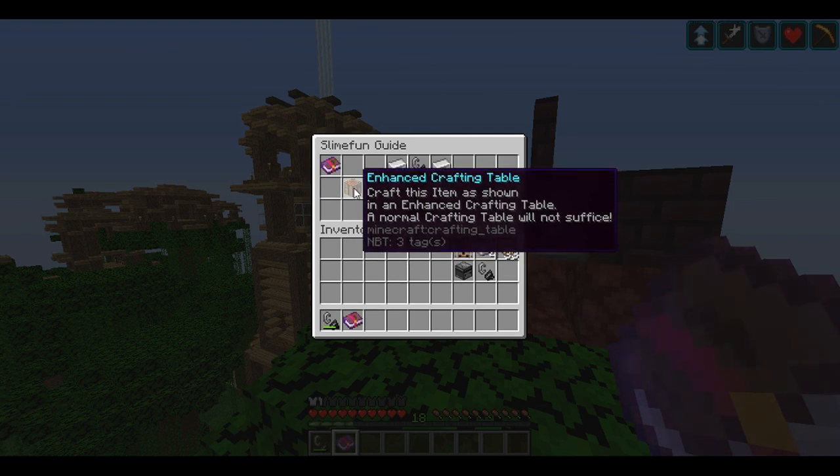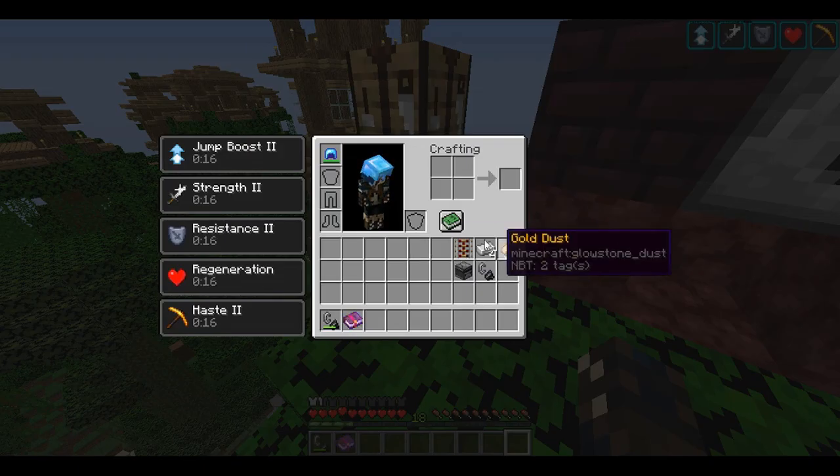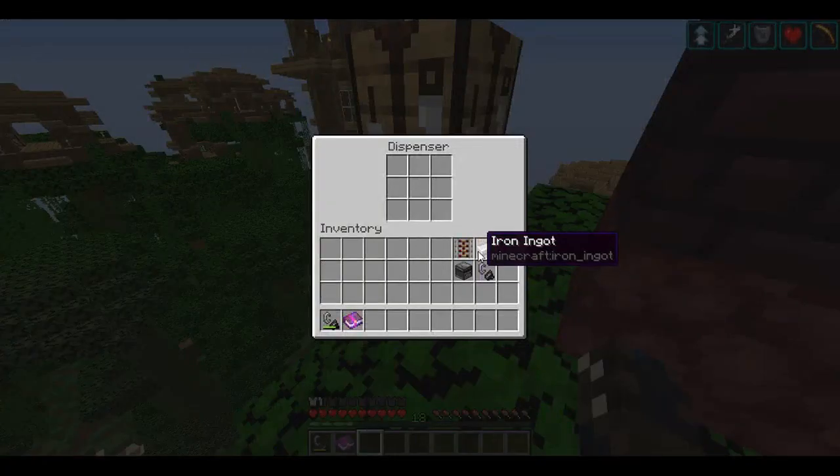This is our recipe, and right here it shows it's in the Enhanced Crafting Table that I already constructed for us. We need a basic circuit board, a Flint and Steel, four iron ingots, and an Observer. We're going to take these and put them just as it shows right here, with our iron ingots going on — using the number pad — Slot 7, 4, 9, and 6.